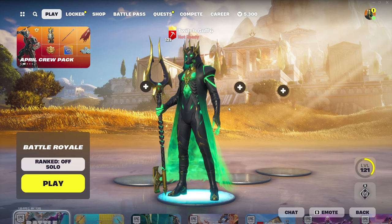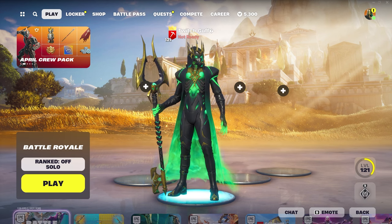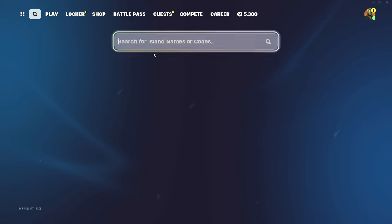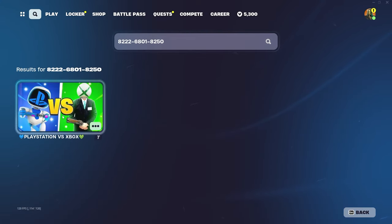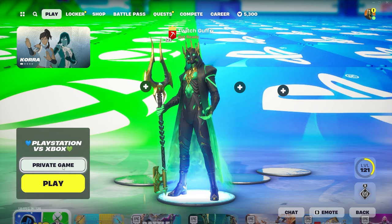To get started with this insane crazy XP glitch, go to the top left search bar and put in this secret map code. Here's the secret map code that will give you lots of levels and lots of XP. If you guys want to get to level 100 super fast, put in this secret map code. Once you put it in, click enter and the map will load up. Click on the map, click select, and put your game on private or it won't work.